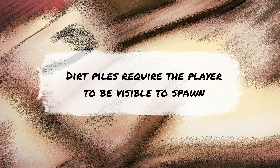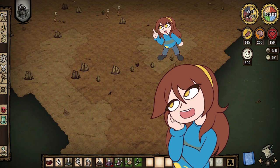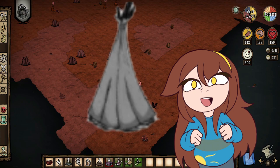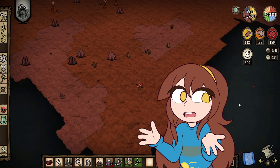Dirt piles require the player to be visible to spawn. They are random in how they spawn and must detect a player to establish their position. They randomly move around just outside the player's visual distance until the player is visible, and then they establish their position. This can happen if you're sleeping in a tent or siesta while a track is about to spawn. The player would normally not see this unless using a mod to change the camera. I'm not sure how this works in multiplayer — more testing is needed.